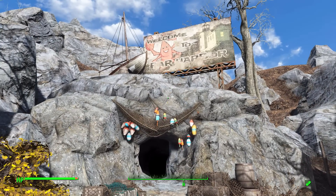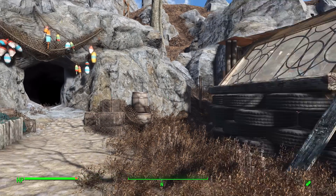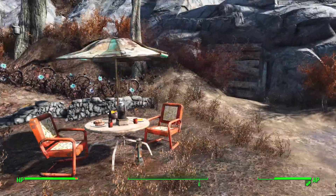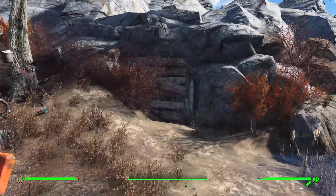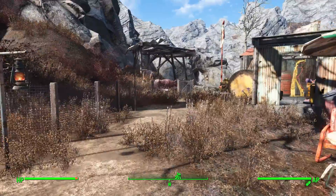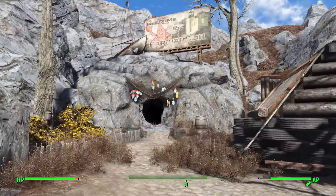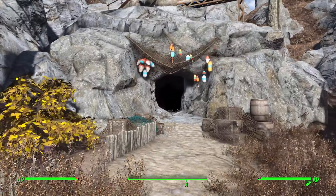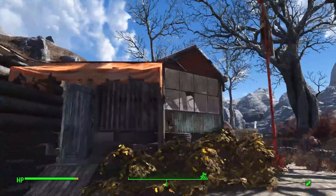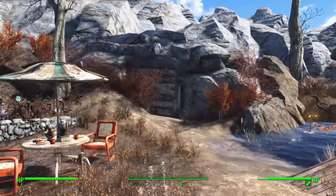It will take you to the default spot that you teleport to when you travel to Far Harbor, and it actually has to be unlocked. The Nuka World entrance is boarded up if you haven't been there since installing this mod. Before starting this video I did a quick fast travel to Far Harbor, and now we have this cave which will take us to the docks at Far Harbor - quite cool.